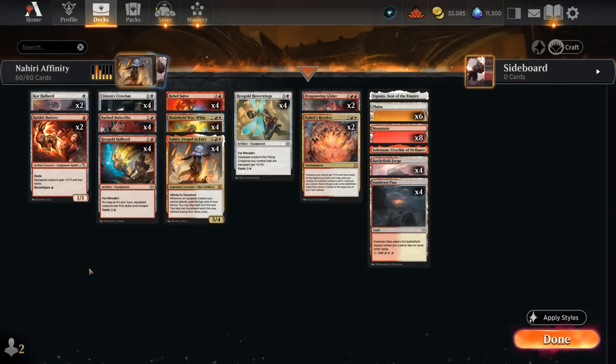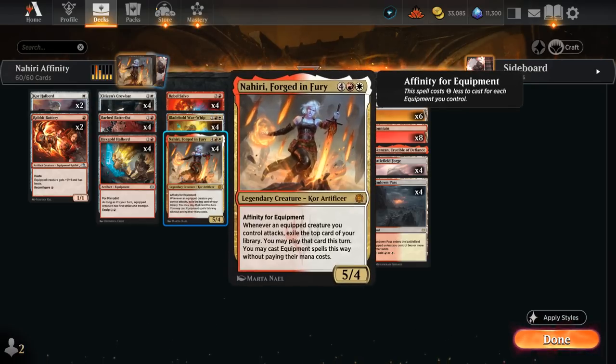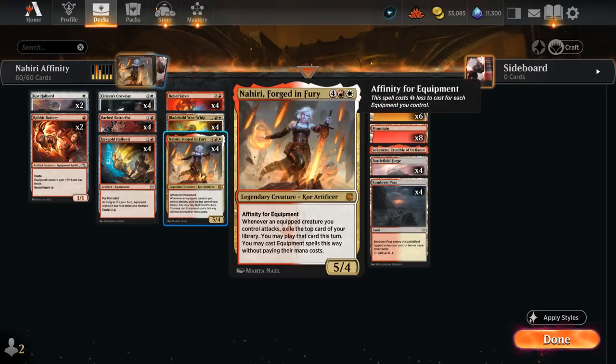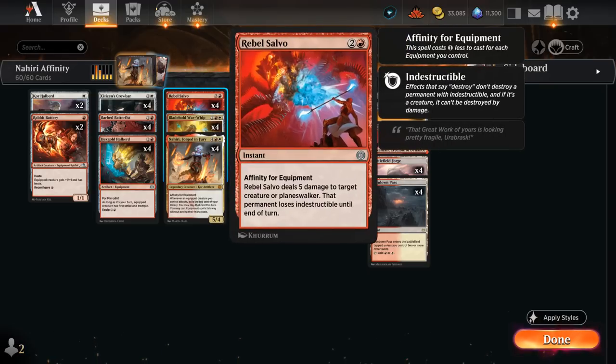Rounding out the deck, we've got some more 1-mana equipment with Core Halberd — it doesn't come attached to a creature but only equips for 1 mana giving +1/+1 and vigilance, so it still gives Nahiri a discount and can be moved around for free with Bladehold War Whip. Then Rapid Battery is an equipment creature that reconfigures for a red, so it doesn't get the discount from the War Whip, but attaches to another creature giving +1/+1 and haste, meaning we can play Nahiri and equip it with Battery so Nahiri enables herself. Our only removal is Rebel Salvo, which we can often play for just a single red mana dealing 5 damage to a creature or planeswalker while making it lose indestructible — an excellent removal spell in an equipment deck.